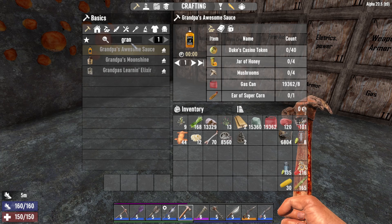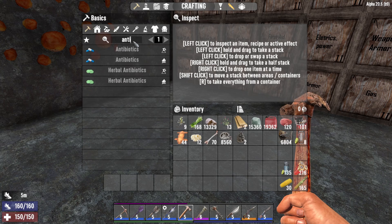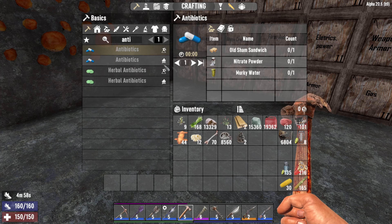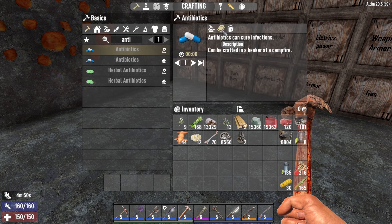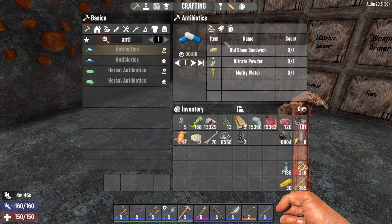The next one is antibiotics, made at the chemistry station. They require a shrimp sandwich, nitrate powder and murky water. You'll need the physician level 4 in order to make this, or just the antibiotics recipe. It'll give you a 25% decrease when you're infected.